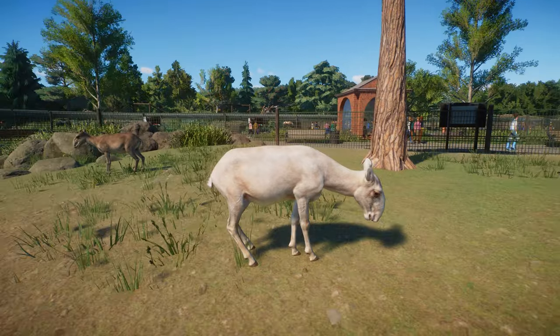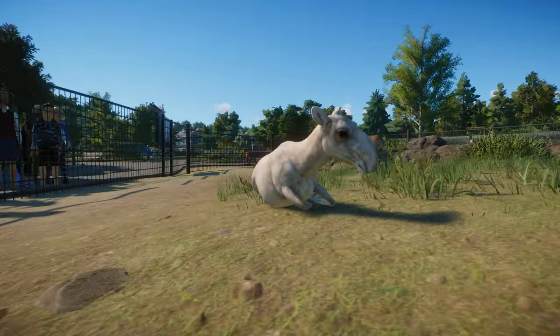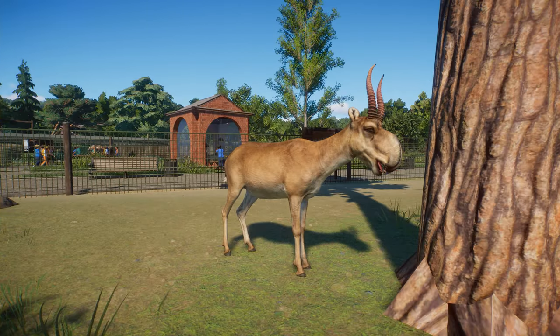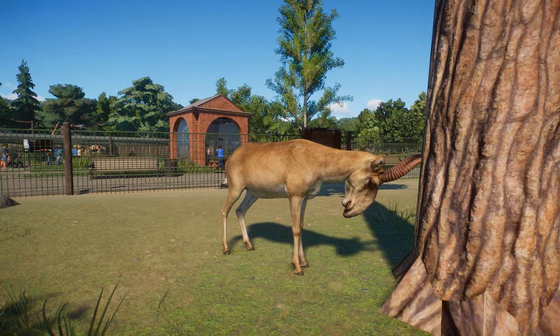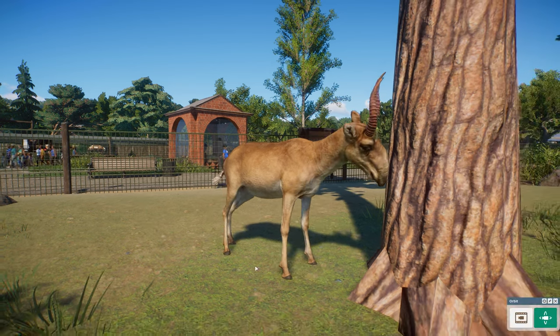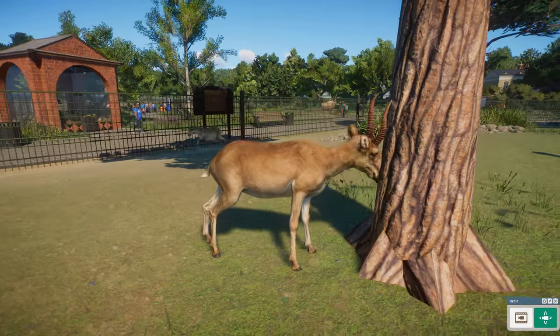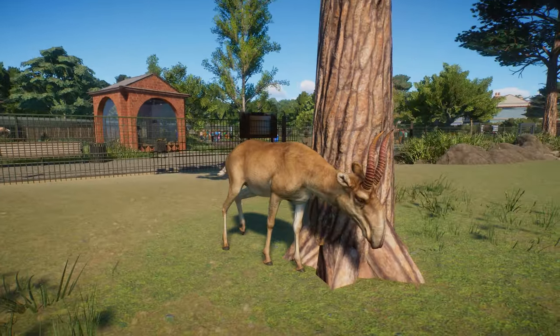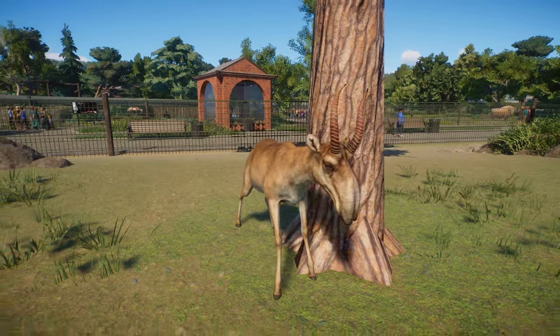So cool that we have another color variation of this very weird-looking animal. Here we have a male that will scratch on a tree — just to show you some animation. It basically scratches its nose. It's so big that they probably need to do that from time to time.